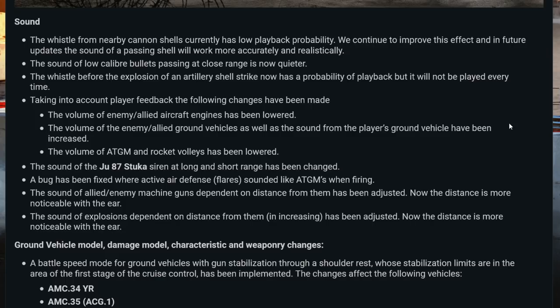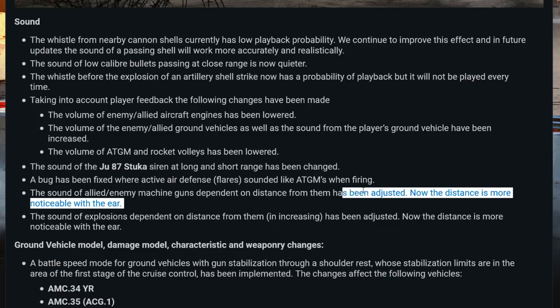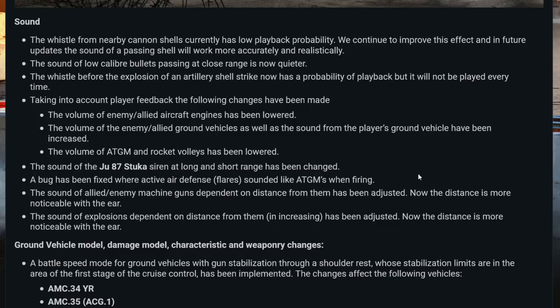A bug has been fixed where active air defense sounded like AA gems when firing. If you fired off a bunch of flares from a helicopter or something like that, it just sounded like there was a ton of missiles being fired everywhere — so thank god they fixed that. The sound of allied and enemy machine guns dependent on distance has been adjusted; now the distance is more noticeable by ear. The sound of explosions depending on distance has also been adjusted; now the distance is more noticeable by ear. Better sounds equals more information equals better game.